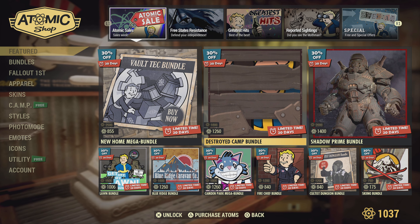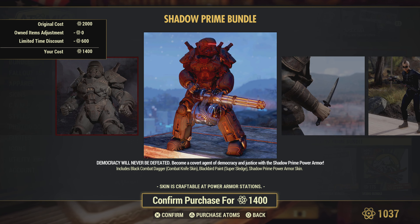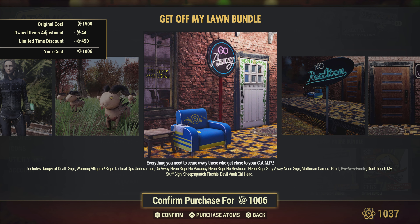The Shadow Prime Bundle looks pretty cool. You get a combat knife skin and a super sledge skin with it, and the power armor looks beautiful.